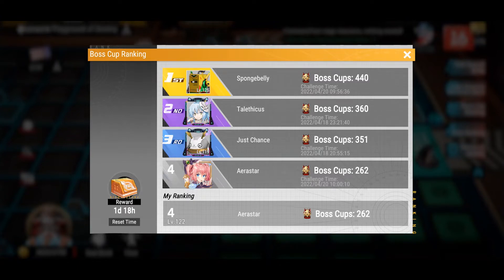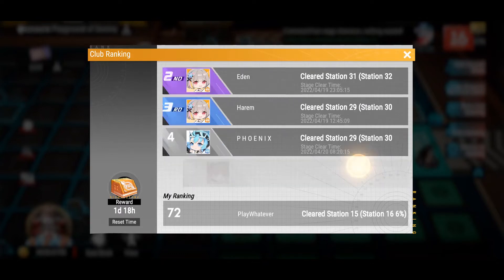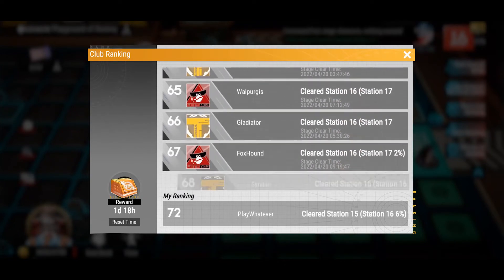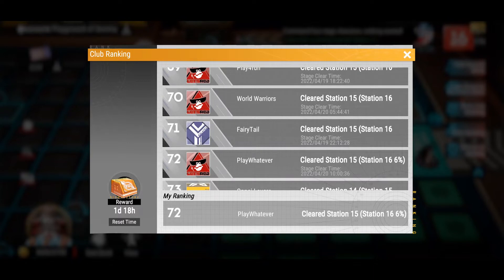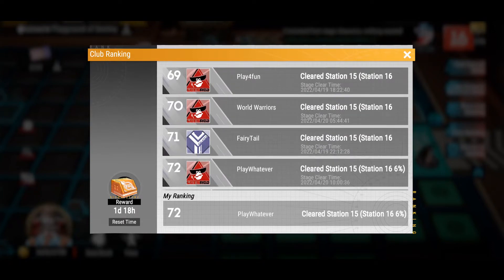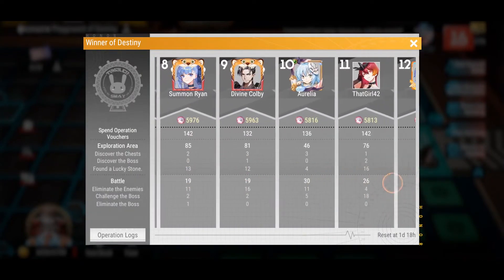And this being a gacha game, obviously there are rankings involved. The first is the boss cup ranking, which shows who in the club has the most boss cup points by having done the most damage across all the bosses throughout the stages. Then there's also the club ranking to show how your club is doing overall. My club has been in the top 100, which I think is pretty awesome for being a pretty non-competitive club. We are still looking for some active members as we've had quite a few inactives lately. I think our club has been doing awesome working together to move on to the next station, and they also have a section called the Winners of Destiny that shows all the different activities your club members have been doing for this particular season.